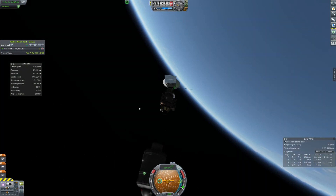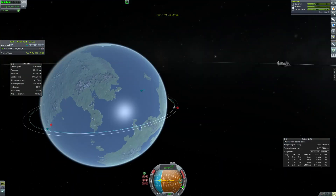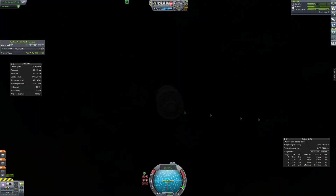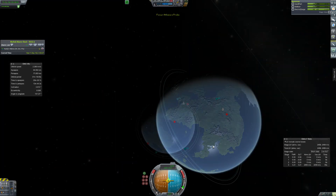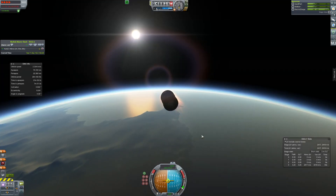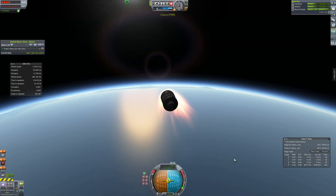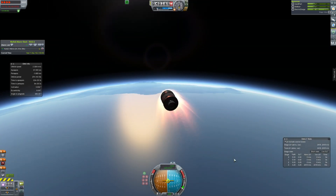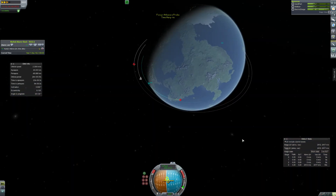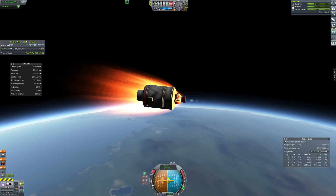Now we can get rid of that second stage and go and land that, and then we'll get on to Moho. The second stage of the rocket that brought it here also needs to come back — that's how we keep costs down, by reusing rockets, like SpaceX does, and like Blue Origin will be doing. Have you seen their New Shepard rocket? It looks pretty big. Basically Blue Origin are also making reusable rockets.